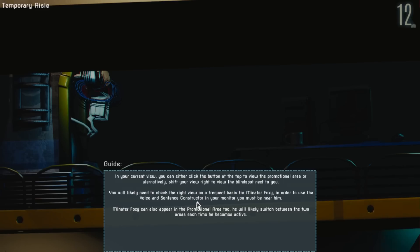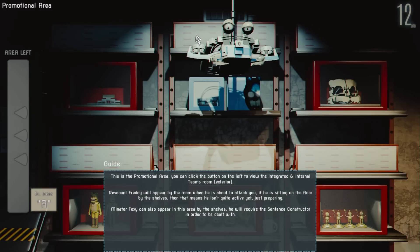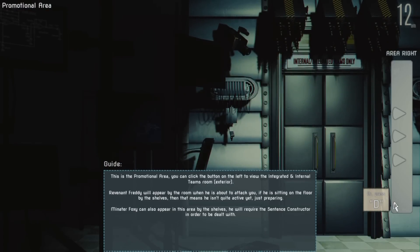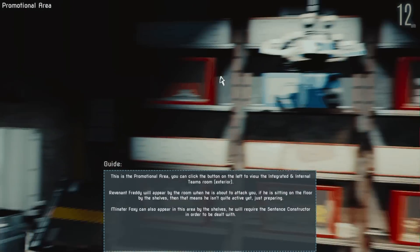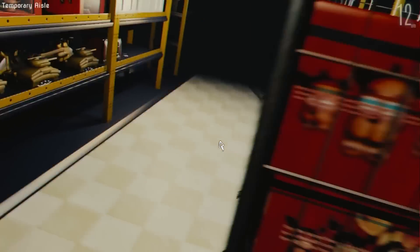Okay, that's interesting. How do I leave this? So we can go to the area ahead — the promotional area. This is the promotional area. You can click the button on the left to view the integrated and internal teams room exterior. Revenant Freddy will appear by the room when he is about to attack you. If he is sitting on the floor by the shelves, that means he isn't quite active yet, just preparing. Minotaur Foxy will also appear in this area by the shelves and will require the sentence constructor in order to be dealt with. This is a lot to learn.